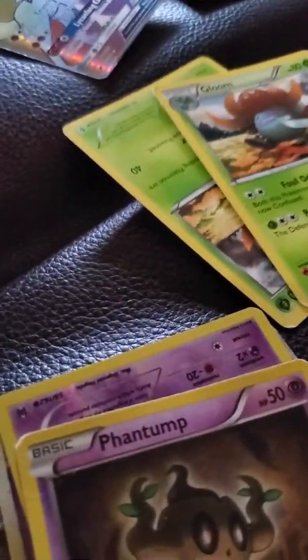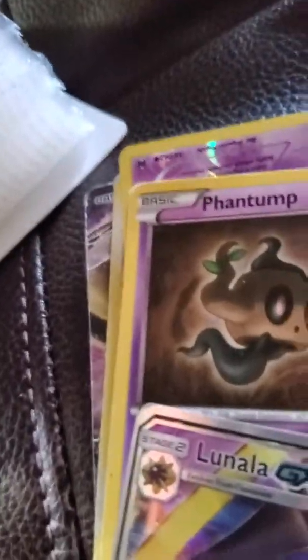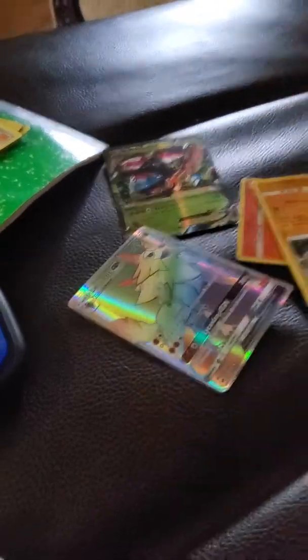I already have Darkrai GX, I already have Umbreon. There are only two — that's upsetting. We have a Hoopa and that's where I'm at. We need more psychics. I guess that's all there is.